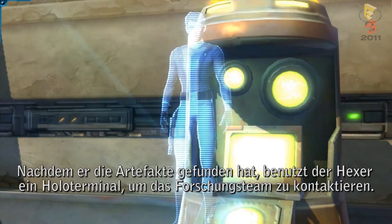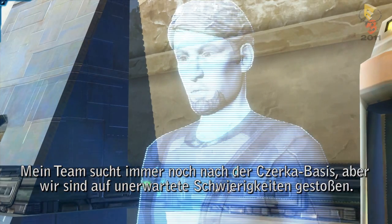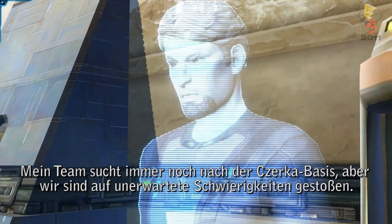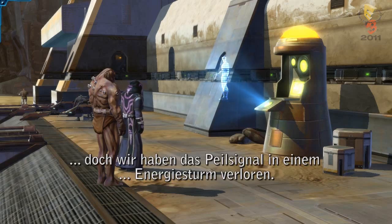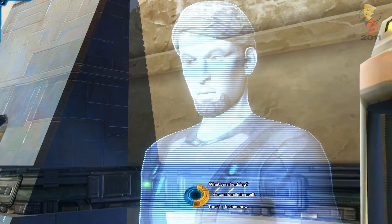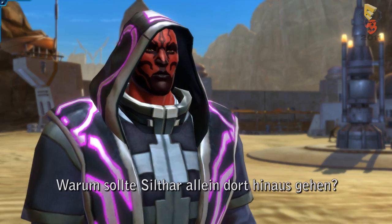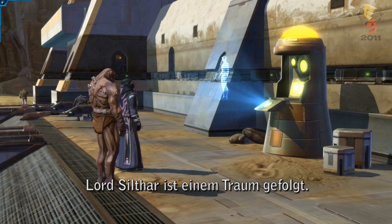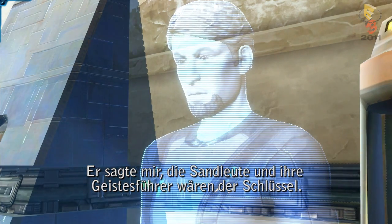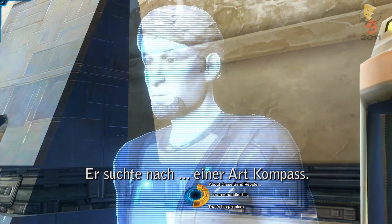Having found the artifacts, the Sorcerer is about to check in with the research team using a nearby holoterminal. 'It's good to see you, my lord. My team's still searching for the Zerka base, but we've hit a snag. Lord Sylvar flew a speeder into the Dune Sea, but we lost a tracking signal in an energy storm. Sylvar was summoning lightning. Why would Sylvar go out there alone? Lord Sylvar was following a dream. He told me the sand people and their spirit guides were the key. He was looking for some sort of compass.'